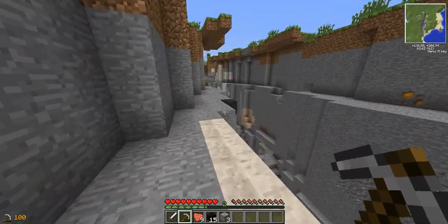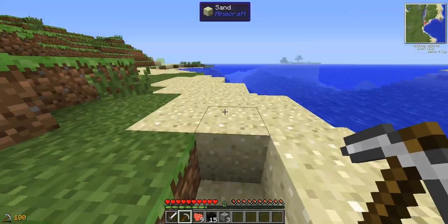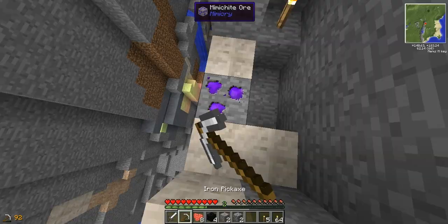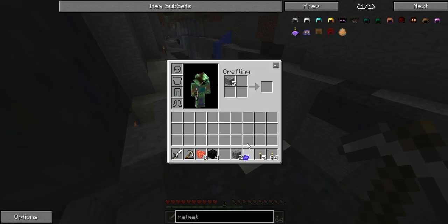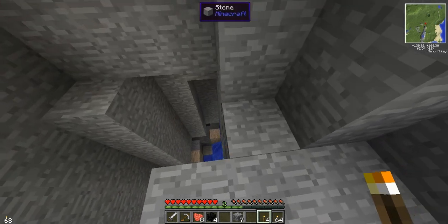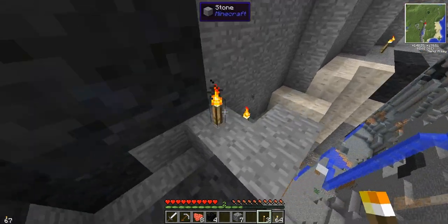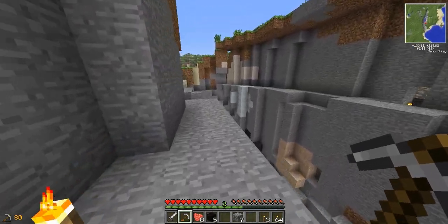I forgot torches. Genius. This entire let's play is just gonna be a montage of me forgetting things for a while. At least I'm finding iron, if nothing else. Can I mine Mimikite with this? Yes, I can. Mimikite. Am I the only one that thought Mimikite doubled smelting output? It's kind of hard to bother with torches when you're in an open air ravine. There's one right there. Why did I do that?